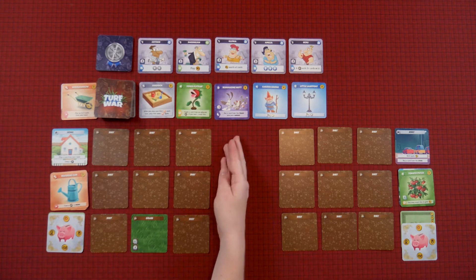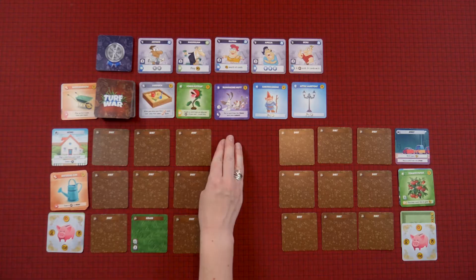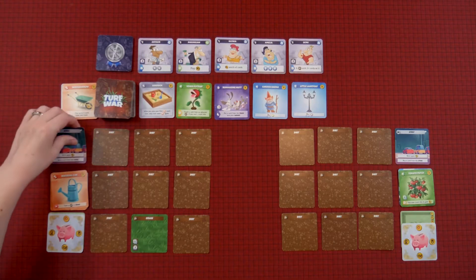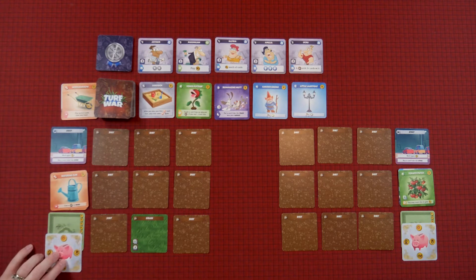So now we have a purple card out here — those are pests — and you play those on your neighbor's yard, but you can only play them while they are away. Of course, you can only acquire them while you are away too, so you have to do it at just the right time. So I'm going to go away now, go to work, earn some money, and see what I want to buy.